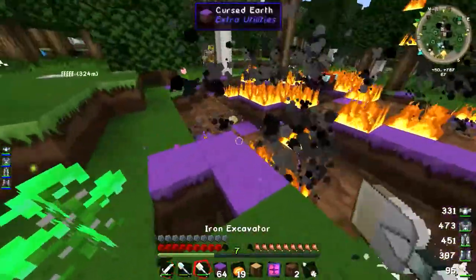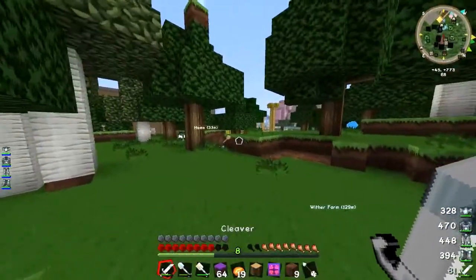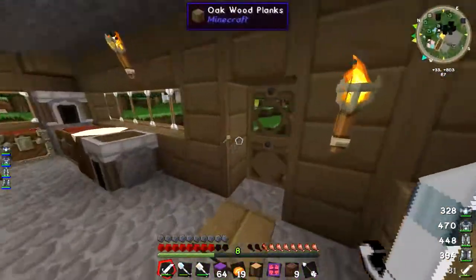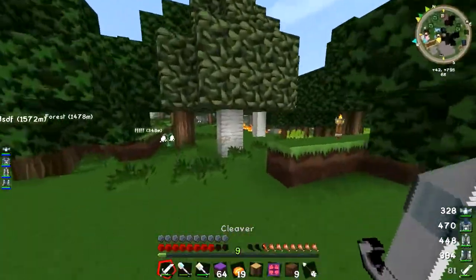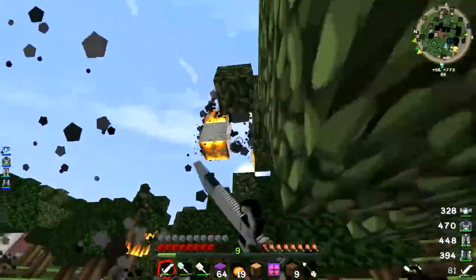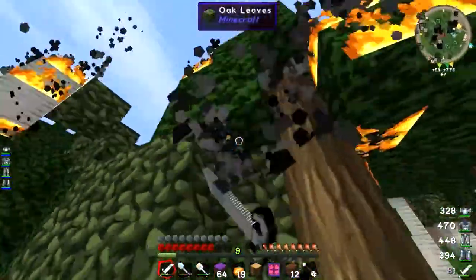Another thing to note — you will need a silk touch pickaxe, because if you use a normal one it won't work. Make sure you've got a silk touch one. Let the rest of that burn. Hopefully it won't start a forest fire. The division sigil is now activated, which means we can get going with the good stuff. There are obviously other uses for the division sigil beyond just getting cursed earth.